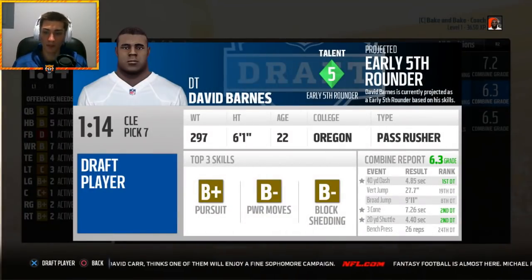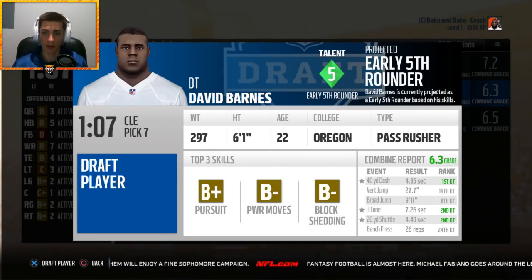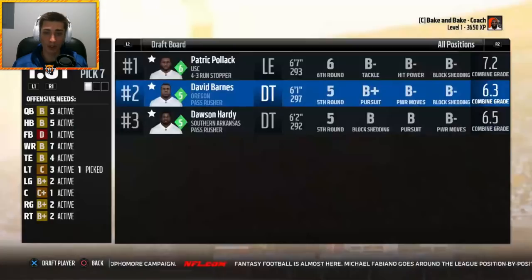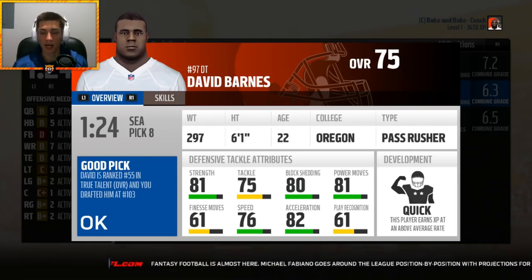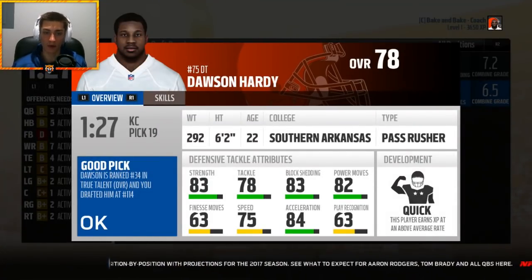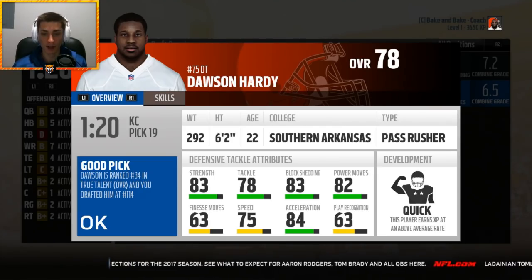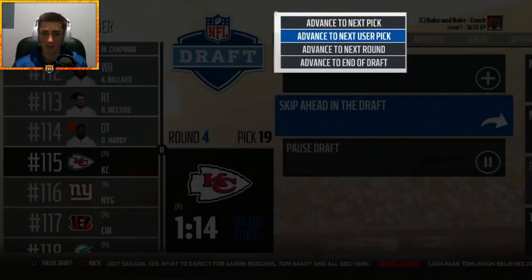We're going to beef up this D-line some more. David Barnes out of Oregon — good top three skills, great combine, wish he was a bit stronger. He's 75 overall with quick development, ranked number 55 in the class, taken at 103. Dawson Hardy out of Southern Arkansas — good top three skills, good combine. 78 overall, quick development, ranked number 34, taken at 114. This could be a really good player for us.